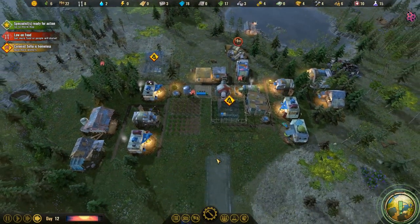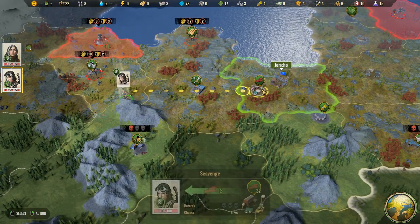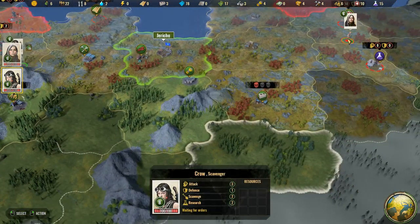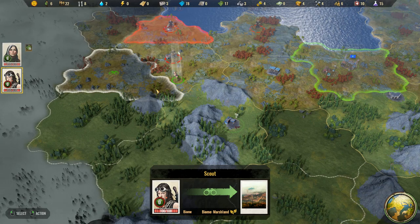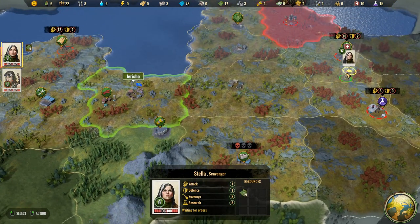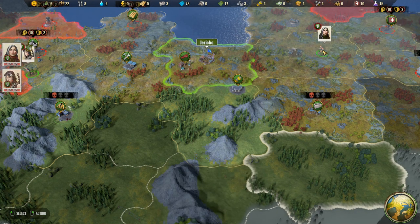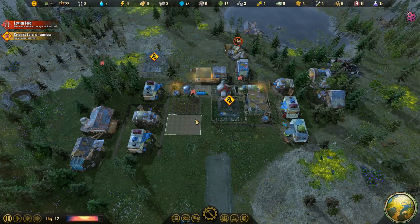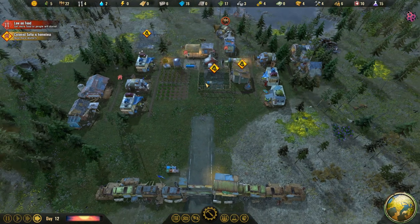We do have that scavengeable area with jerky — the specialists are ready so we could have her go get it, although she needs to come back home first. There are bandits everywhere. Does that mean we're gonna turn into bandits? How did we even get to this area without running into them? You can sneak by them pretty easily — maybe they're not bandits at all, I haven't seen them actually attack anybody.